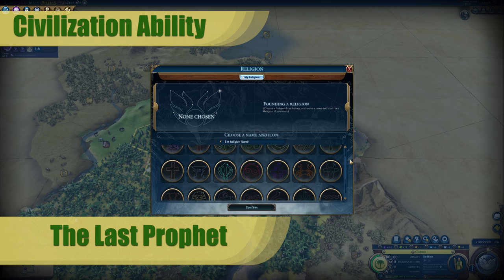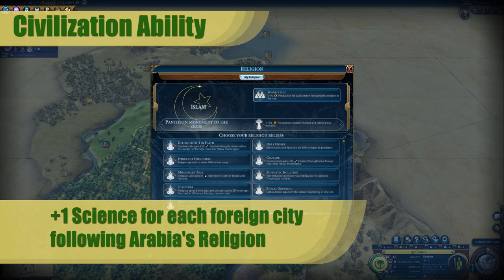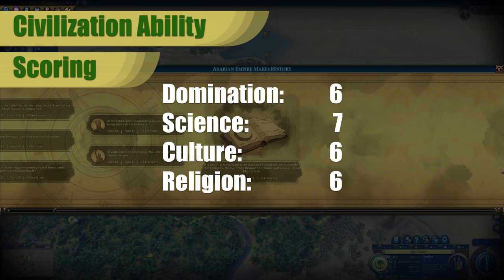Arabia's unique civilization ability is called The Last Prophet. Arabia automatically receives the final great prophet when the next to last one is claimed, if they have not earned a great prophet already. In some ways, this is a throwaway bonus — it's a good safety blanket since religion is so critical, but most of the time you won't want to wait for The Last Prophet because that will limit what beliefs you can pick up. The other part of this bonus is plus one science for each foreign city following Arabia's religion. The overall scores for this bonus are really sixes all across the board, although I will give a bonus point to science because you can really tailor your religion for any victory type that you want.